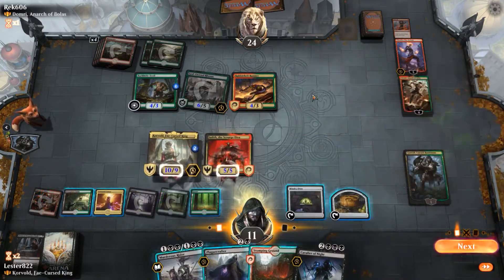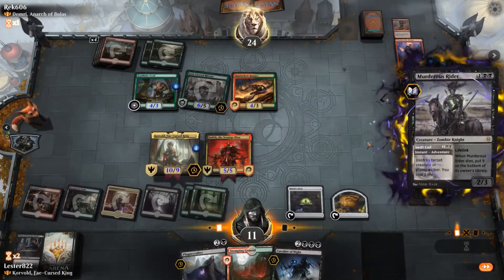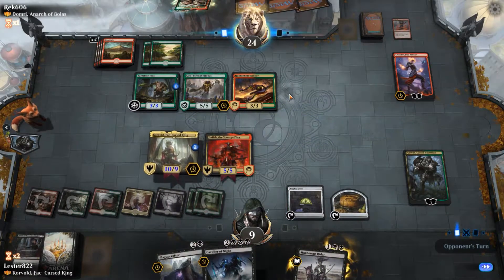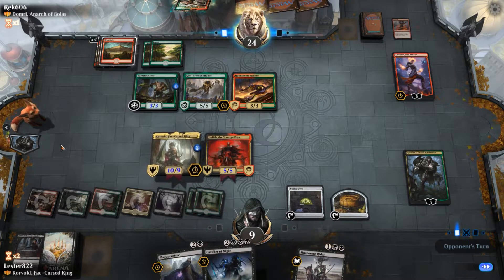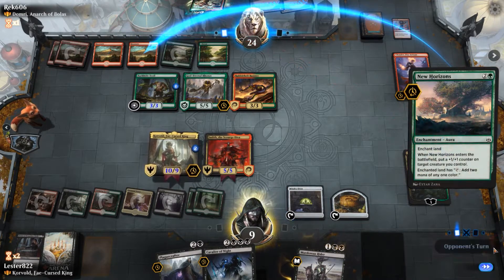What I'm able to do is play Judith, and then play this to murder the Planeswalker. I target his commander — honestly, I probably should have targeted Chandra there, but it doesn't really matter. I have a 10-9, and everything has plus 3, plus 3 and trample, because I was able to ultimate Garruk.